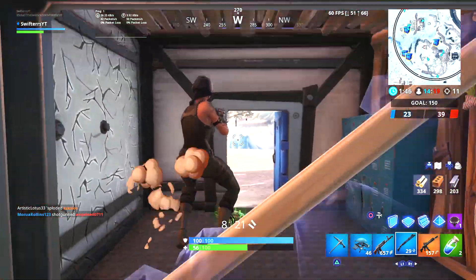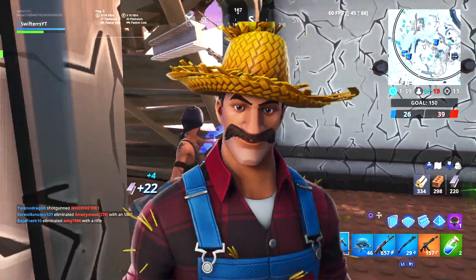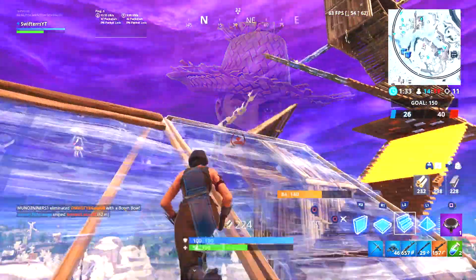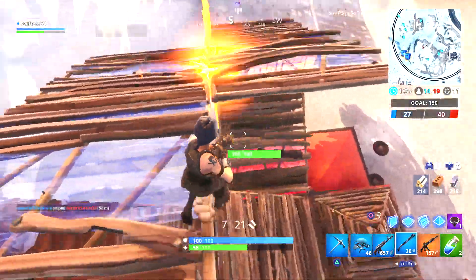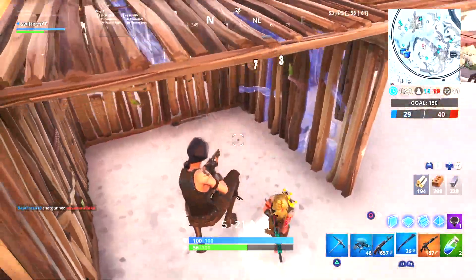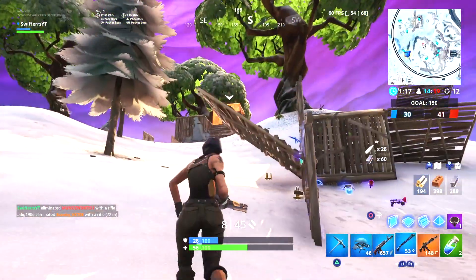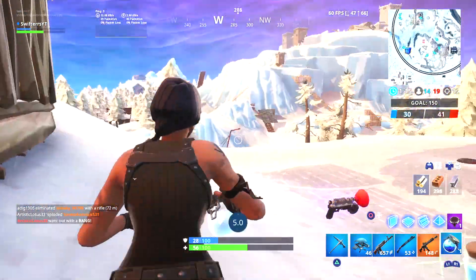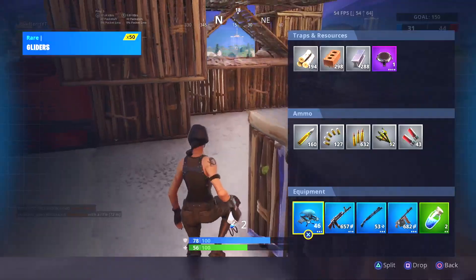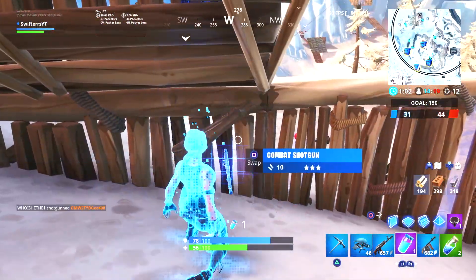Moving on to the next best uncommon skin — this is the first male uncommon skin I wanted to include in today's video. This is the Hayseed. I find the Hayseed to be so awesome — the straw hat, the flannel, the overalls, and of course his luscious mustache look super awesome. Unfortunately, the Hayseed is a skin I did not buy when it came to the Item Shop. It's a fairly new skin, first shown on March 5th of 2019, and it was actually in the Item Shop about two weeks ago on May 14th of 2019. When it does come back, I am absolutely going to be purchasing it because it is a super cool male skin.